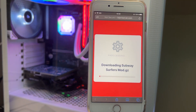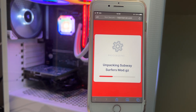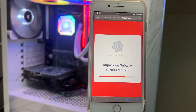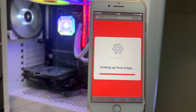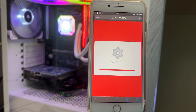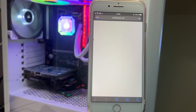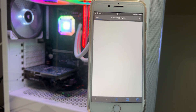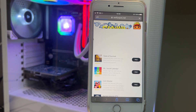As you saw, I had only about 10,000 coins and just seven keys. After we finish this mode activation, you will see it will generate unlimited coins and keys in my account. I don't think it will take more than three minutes, so let's wait for the final stage.